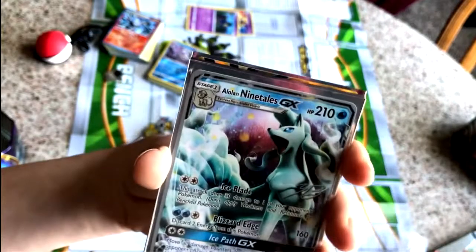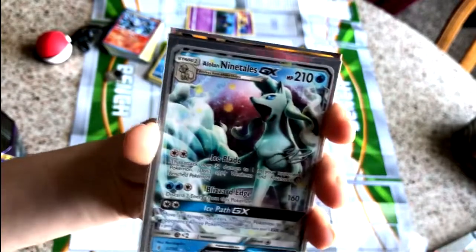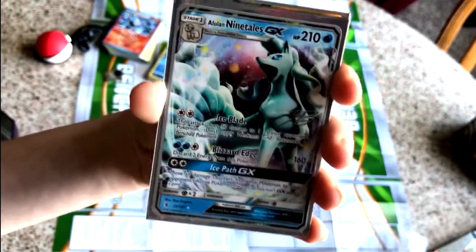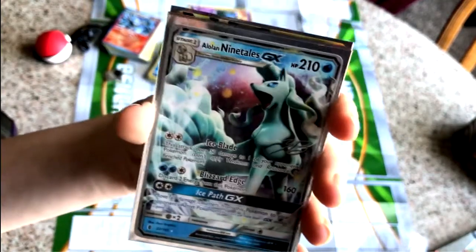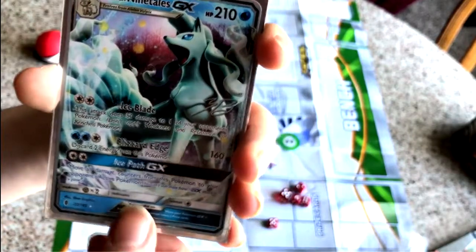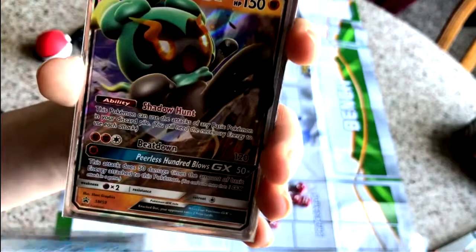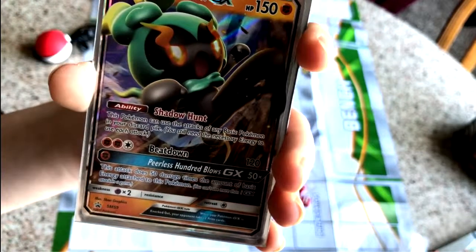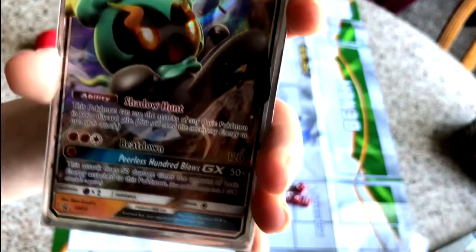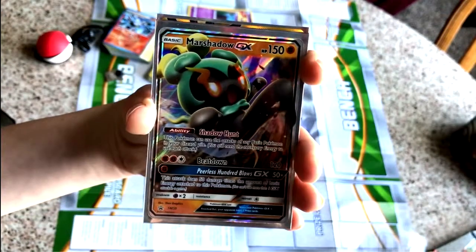Next we have the Alolan Ninetales art, and I really like this art. It is a little cookie cutter for a GX, but everything's cookie cutter now. Well, the Zoroark wasn't cookie cutter. But again, cookie cutter a little — it's not really that cookie cutter, honestly. Now this one isn't really cookie cutter because it's Marshadow GX. This is a pretty sick GX.